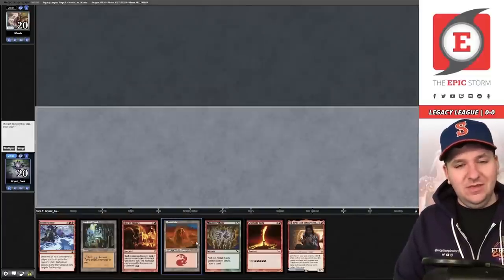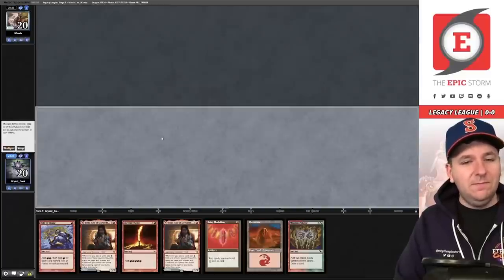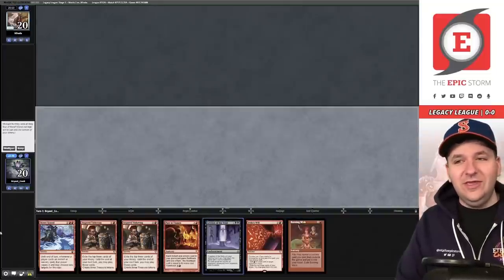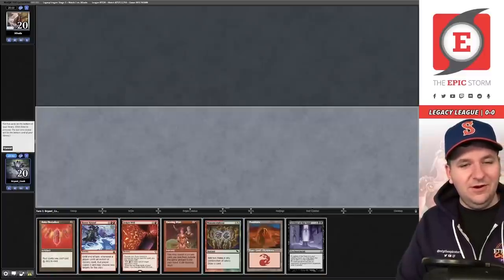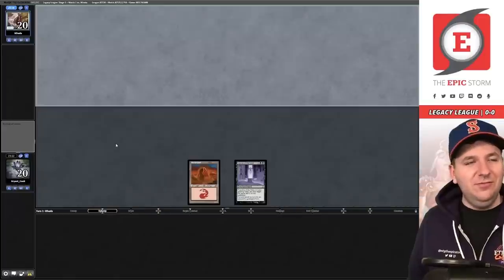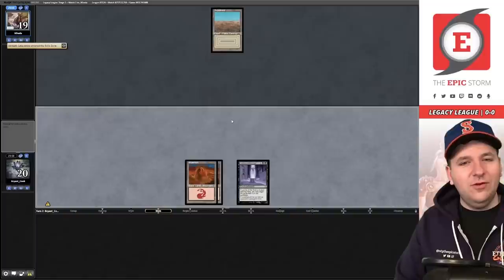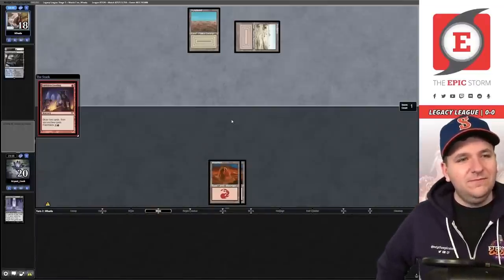The hand has Sandstone Needle but I think we just have to mulligan for a Leyline. Looks like we're going to five, then to four. We found the Leyline but no lands. We mulligan again, go to two — Leyline of the Void, Mountain, pass the turn. It would take a miracle. Those mulligans were straight terrible. They could play Grief and just beat me. Maybe we'll draw Ruby Medallion — they just have the Wear/Tear. Nothing I did mattered.